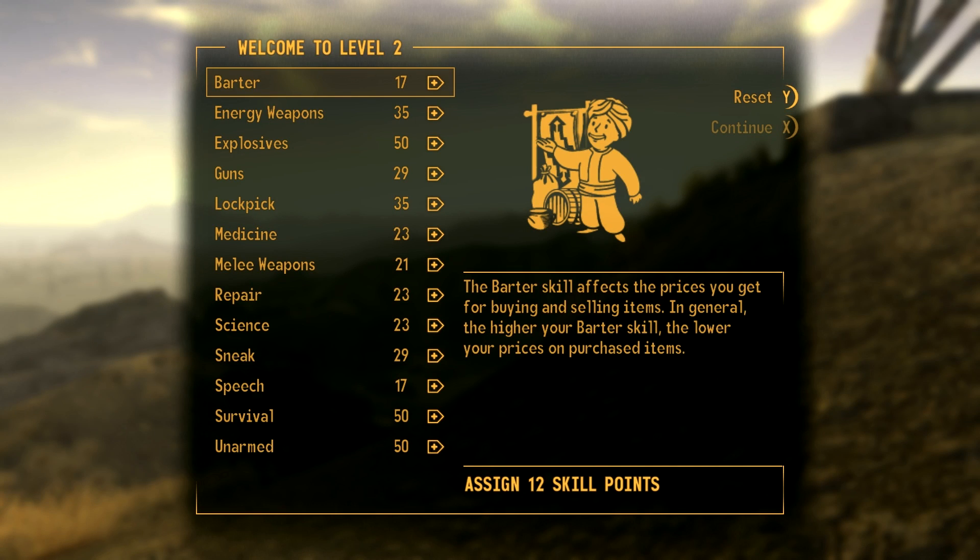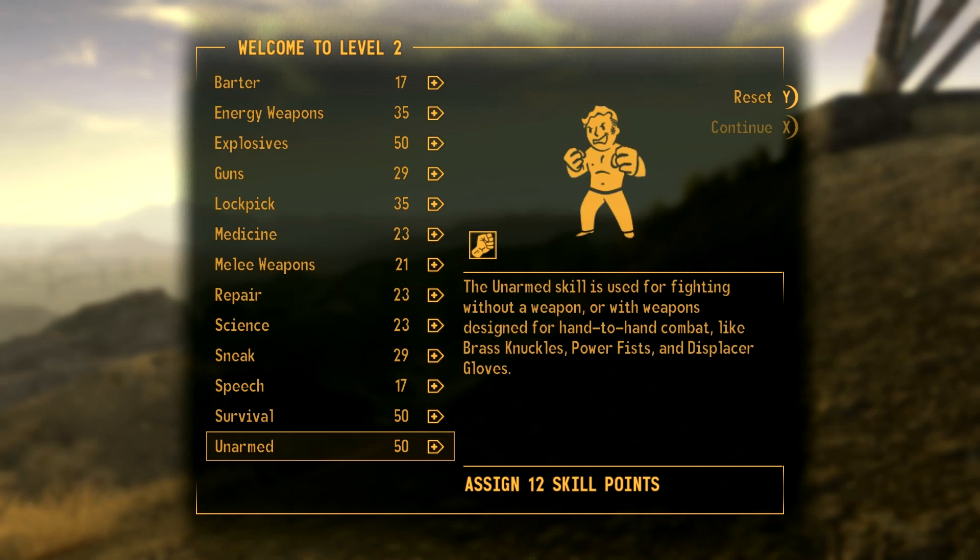What is up ladies and gentlemen, welcome back to Fudge Muppet. My name is Scott and this is part 2 of the Thug build — how to get it all the way to level 30. These are our recommended settings.